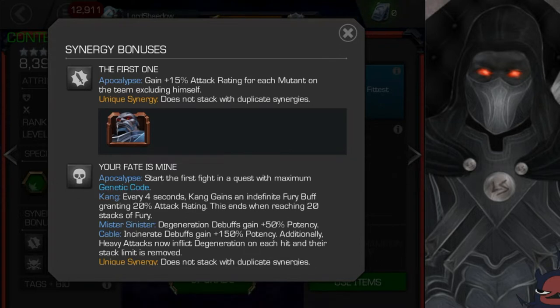The first synergy he has is with himself: gain 15 attack rating for every mutant on the team excluding himself. You can have five people on the team, so the max is four mutants — you'll gain 15 attack rating for each. That is impressive. Going with an all-mutant team for that synergy — Magneto, who just got a rework, Colossus, Omega Red — that looks really good.